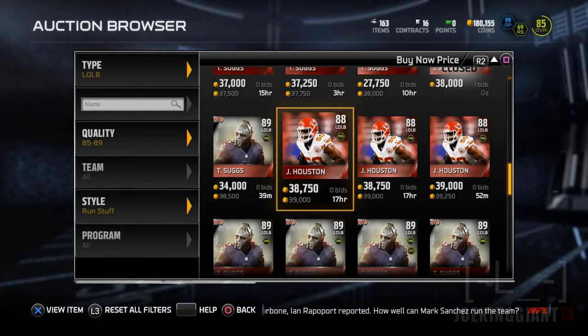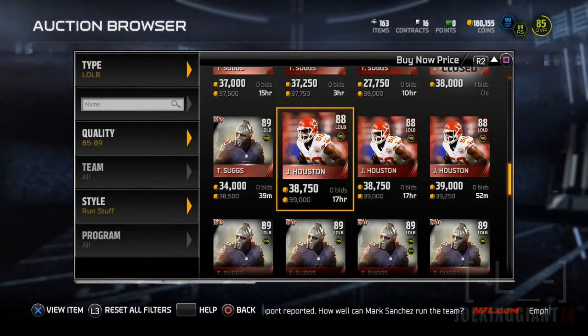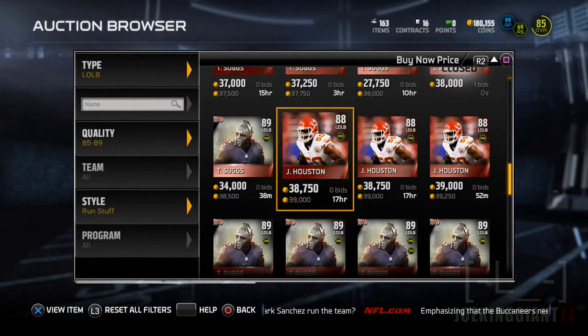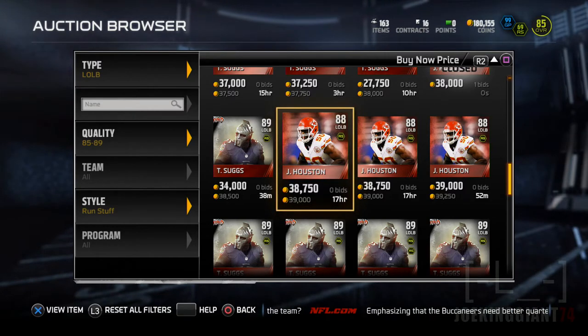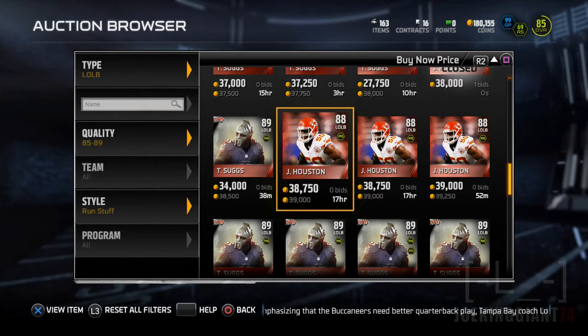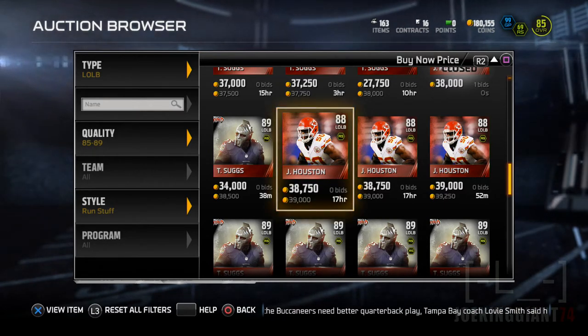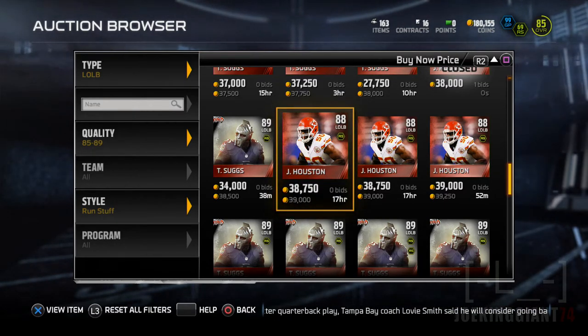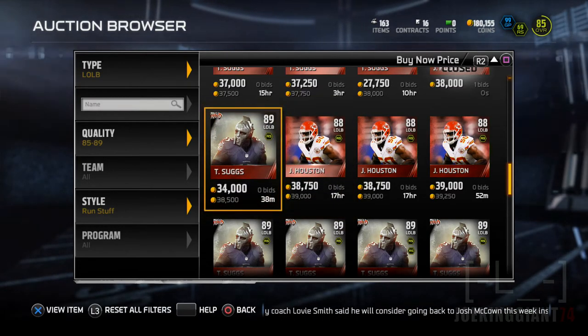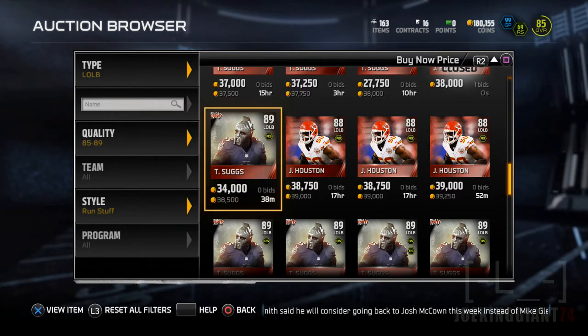Now, one overall differential may mean different things, but at the same time they could be equal to each other. Before doing this video I actually did check out both of them and they do have major differences — one can actually be better than the other at passing coverage, and the other one can be better at stopping the run, even though they have the same run-stuff skill.